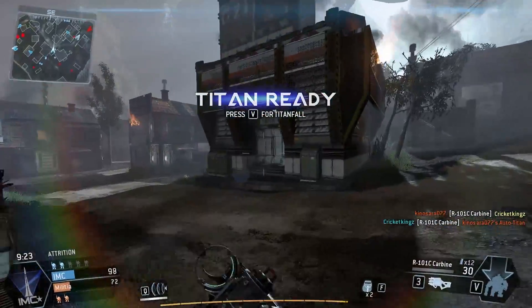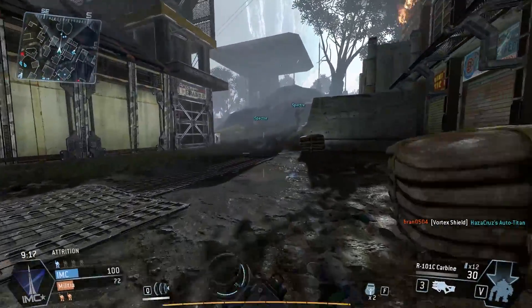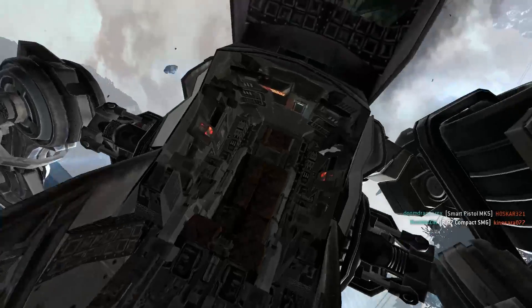Alright, my Titan is ready. So let's go find somewhere that's not too busy so I'm not interrupted while I'm trying to get my Titan. Let's just spawn him right there. You can see the mark where he's going to spawn at. And here he is.